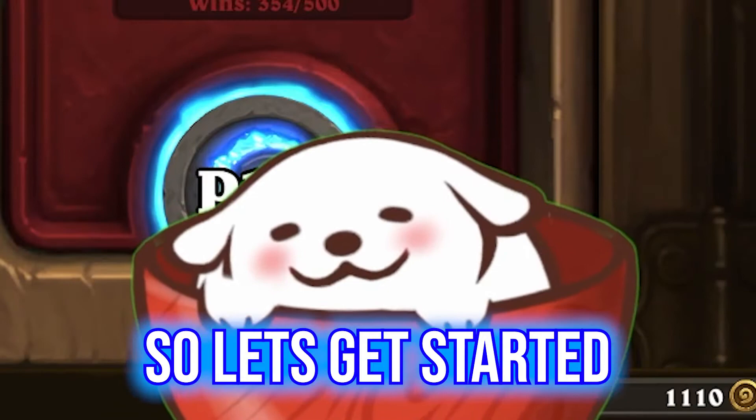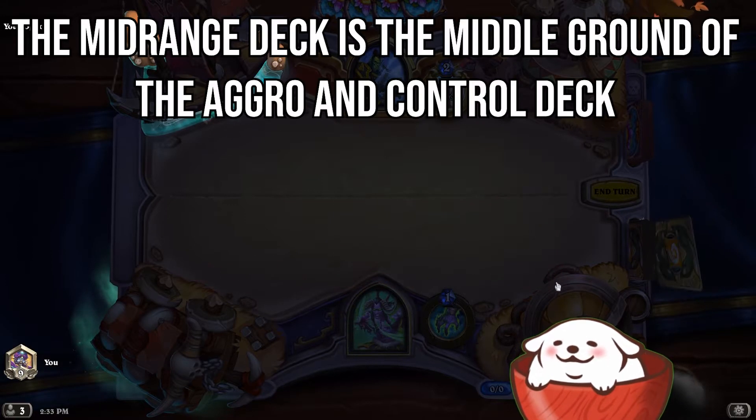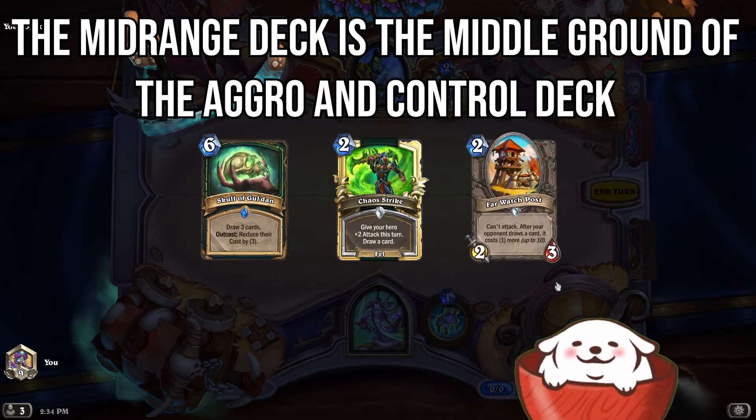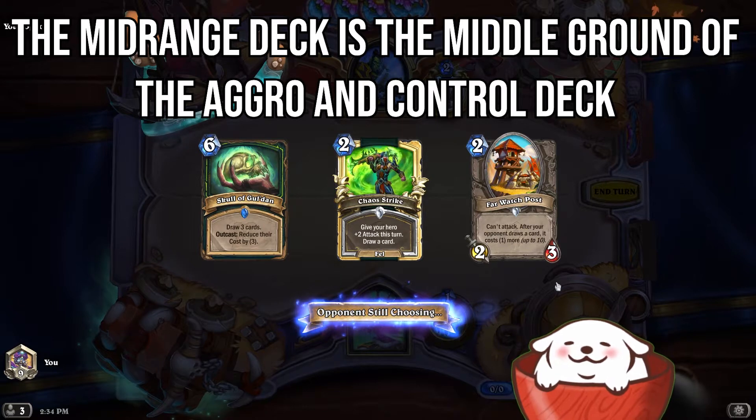We're going to be going over a few decks, so let's get started right now. The key to mid-range decks is you're not trying to go super fast at the beginning like an aggro deck, but you're also not trying to control the board as much as a control deck. It's a good in-between.